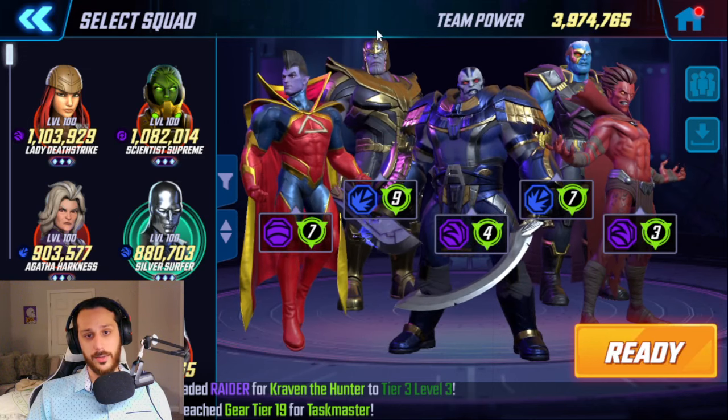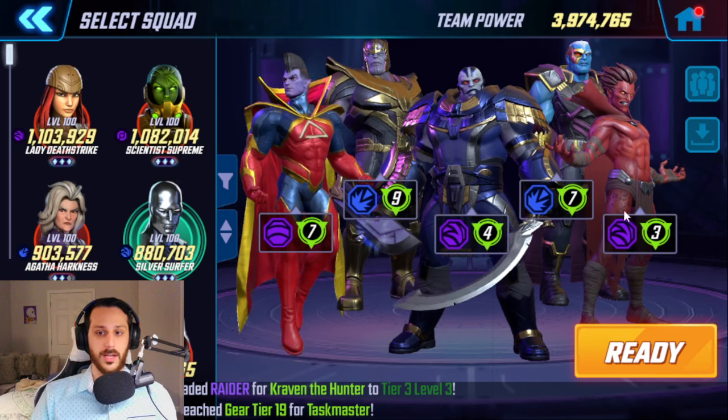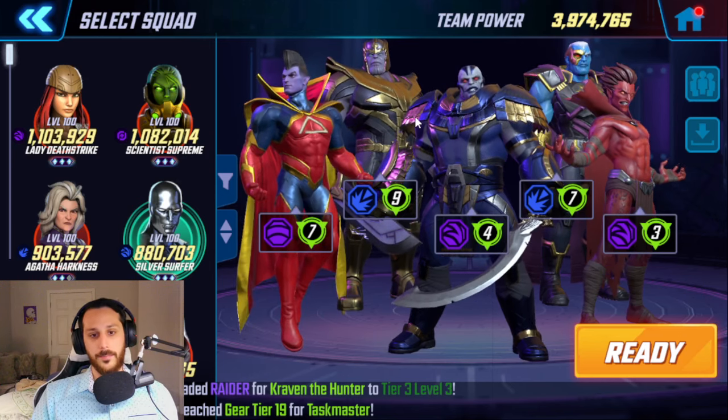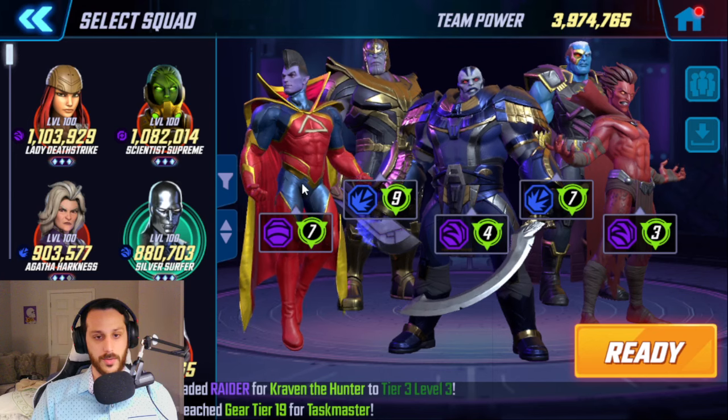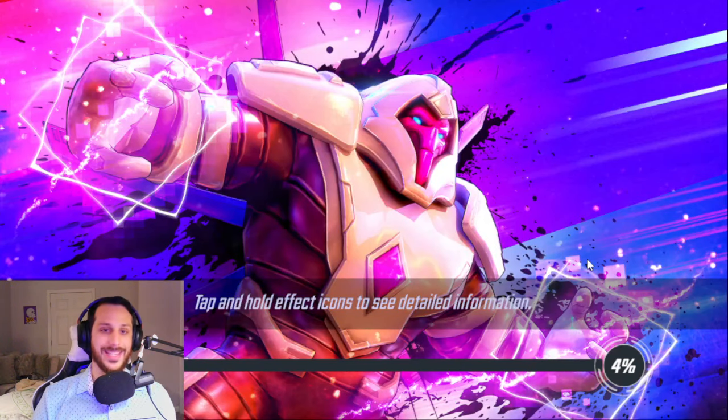I have Gladiator, Thanos, Apok, Ultimus, and Mephisto. I do not use Gore at all — he is completely useless in Arena. We have Mephisto as a Striker, Ultimus is a Raider and is essential, Apok is a Striker, Thanos is a Raider, and then Gladiator is a Fortifier to survive as much as he can.